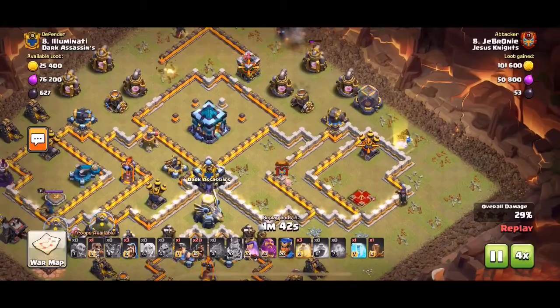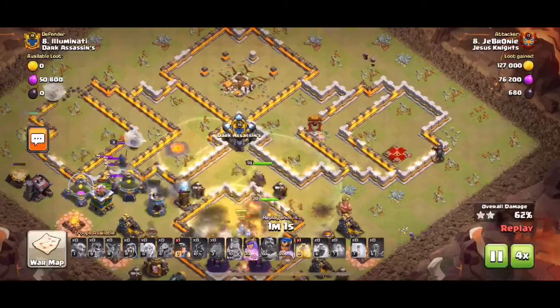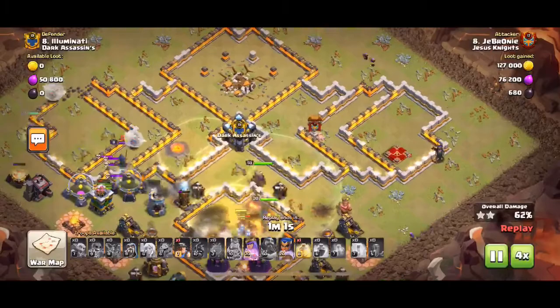So that's the third possible way of using the Yeti Blimp. You might target a Scattershot, a multi-target Inferno, or even the Eagle Artillery. If you target the Eagle or a Scattershot, you're going to want to use a Rage Spell. If there's an enemy Hero there, you're going to want to use a Rage Spell as well.